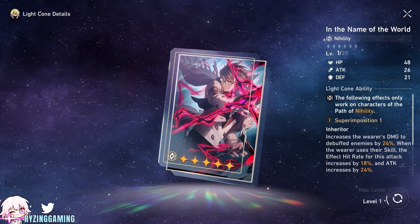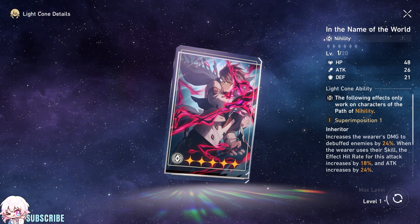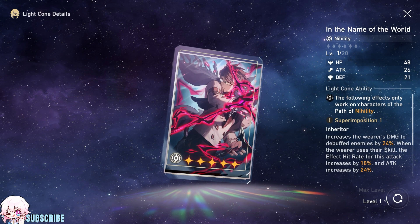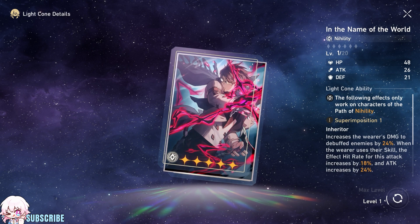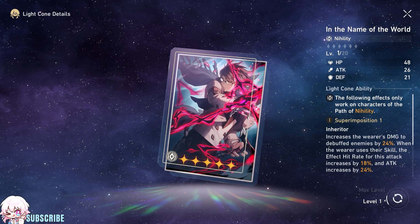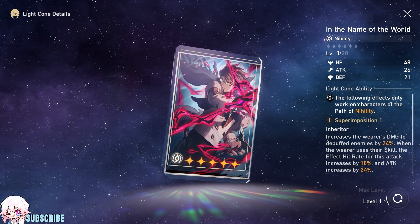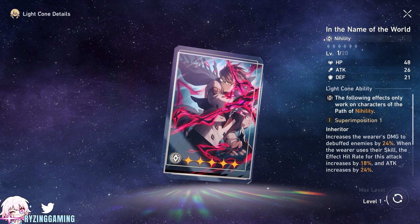Weld's personal Light Cone is In the Name of the World, a five-star Light Cone with the Nihility as its path. When equipped, it increases the wearer's damage to debuffed enemies by 24%. When the wearer uses their skill, the effect hit rate for this attack increases by 18% and attack increases by 24%.